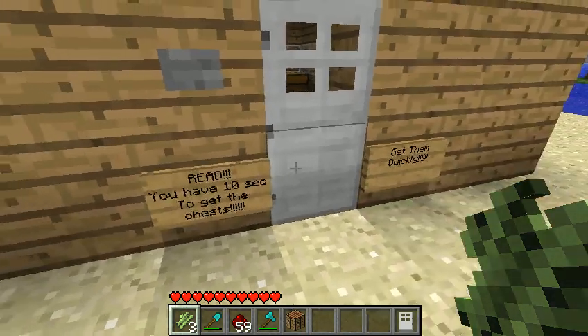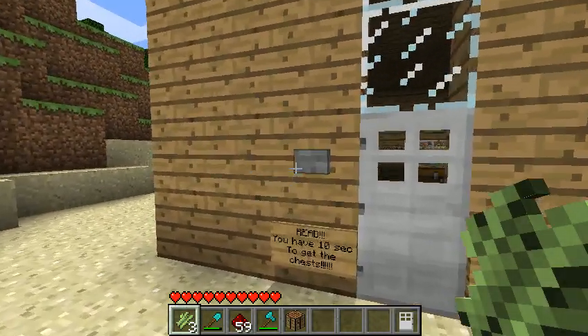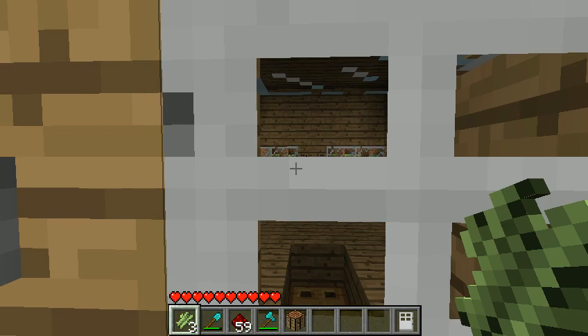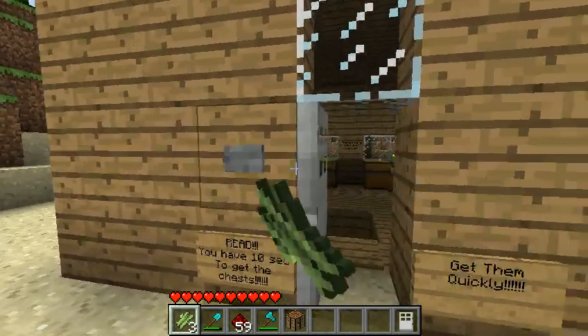Let's read the signs first. It says: 'You have ten seconds to get the chests. Get them quickly.' Alright, so there's the chests in there. There's a sign — can't read from here. Anyway, really quick. Ready? One, two, three.